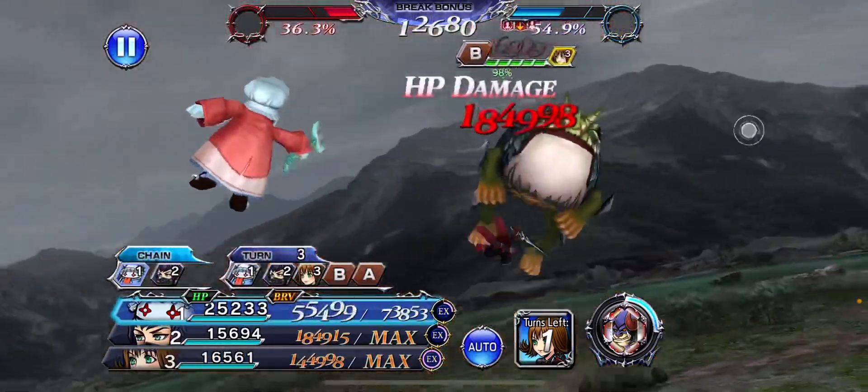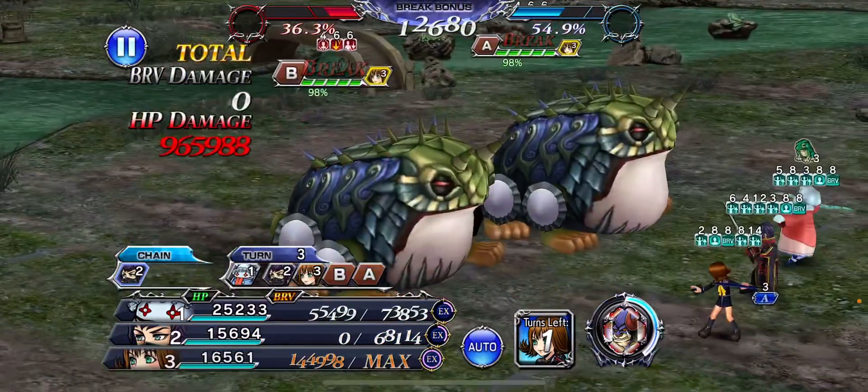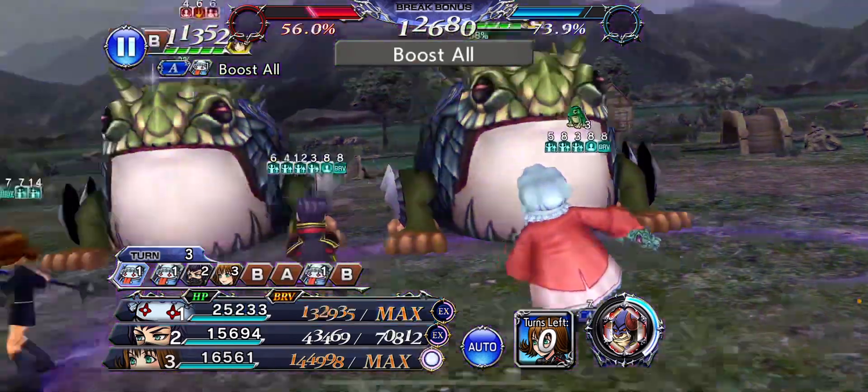The thing about Quina is you don't need to use her as a nuke unit — you can also use Quina as off-turn damage, because the LD Mustard Bomb is absolute insanity. It really is.